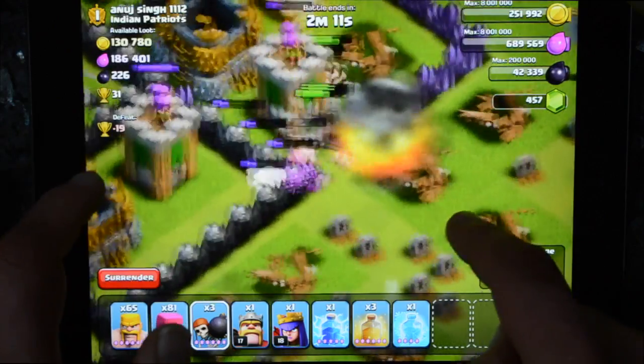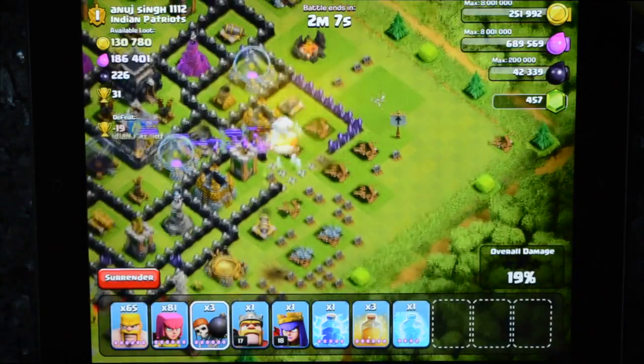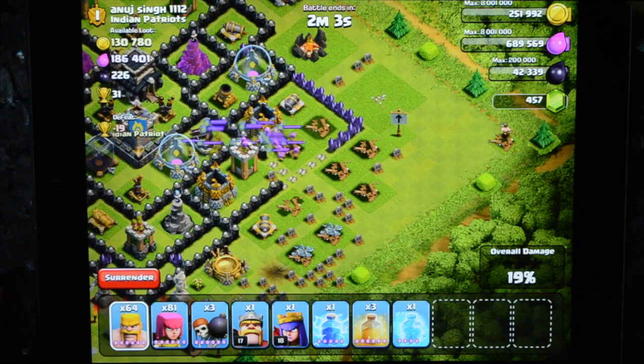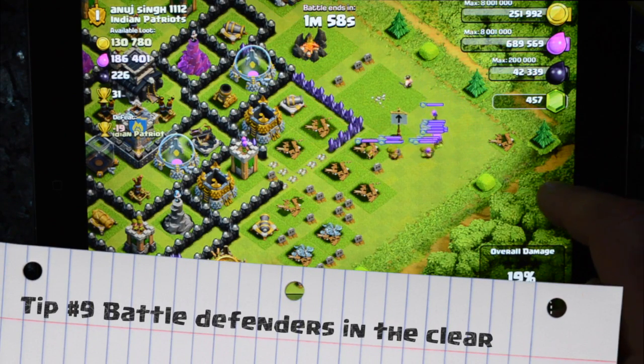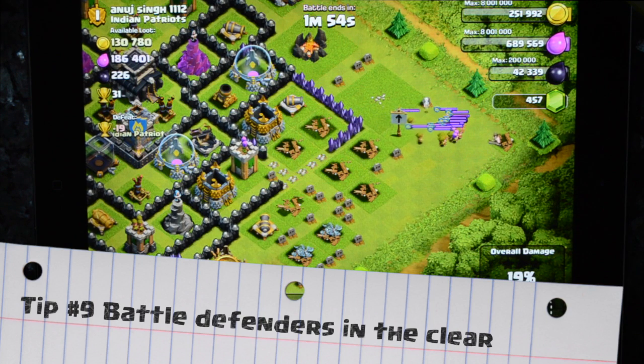Get those wallbreakers in, break through. We've got defending troops coming out. I think the best thing to do is lightning them. Stopping raiding when you see the defending troops is probably the best advice there — you've got plenty of time.